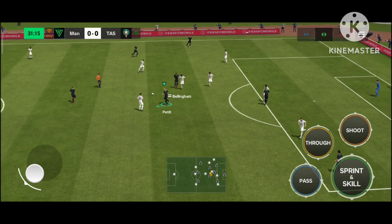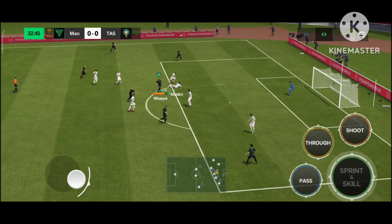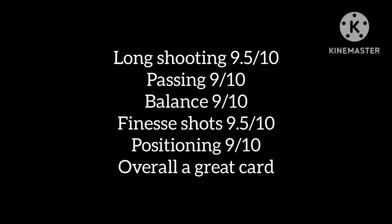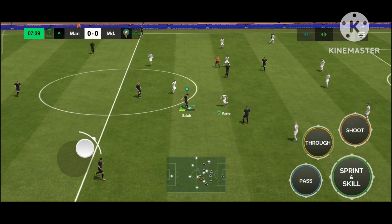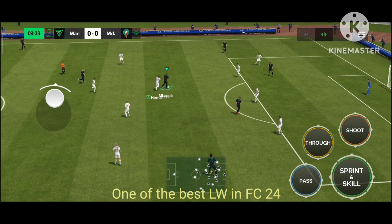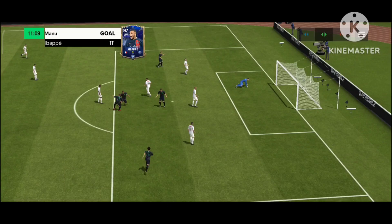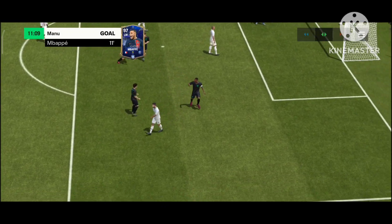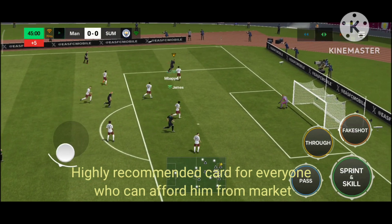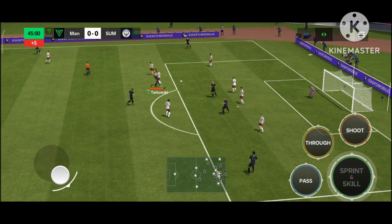Here you can see Mbappe again with the ball, opening a fake shot to go past two defenders. He shows off his long shooting stats with a clear, fine shot to the goal. The long shooting of Kylian Mbappe is really amazing in this game. This card is one of the best left wingers in the world and in eFootball Mobile or FIFA Mobile.